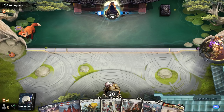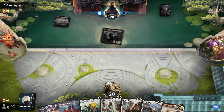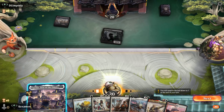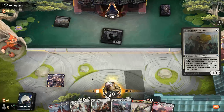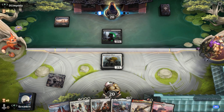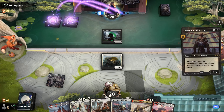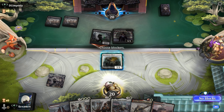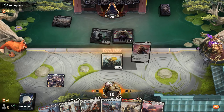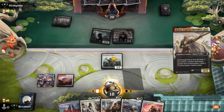All right, on the draw for game 3. I'll keep this hand as we do have a one-drop. We draw a second land, thank goodness. We get to cast our Recruitment Officer. Opponent with a Cult Conscript and Tenacious Underdog — we're not going to block. We'll cast Baird now.